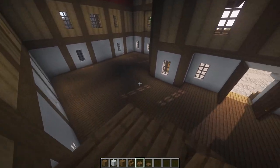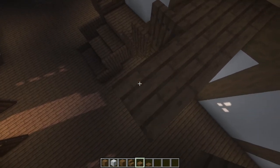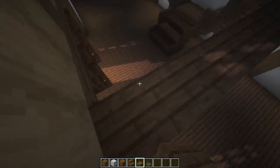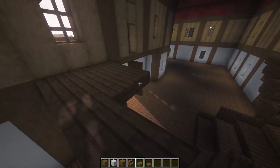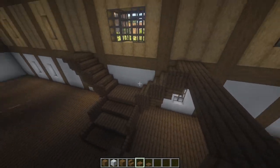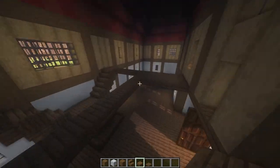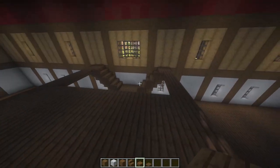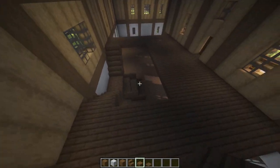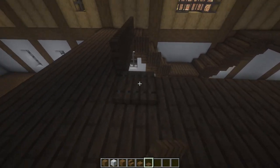Now I'm going to use slabs to do the top floor — placing them on the top half of these blocks, going straight across from the staircase to the wall, all the way along here about four or five blocks just to make a little hole in the floor there. Once you've got that, you can also place some trapdoors going around the edges so you can't really fall in.